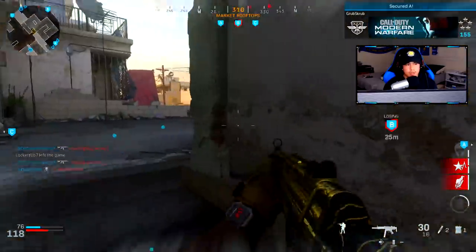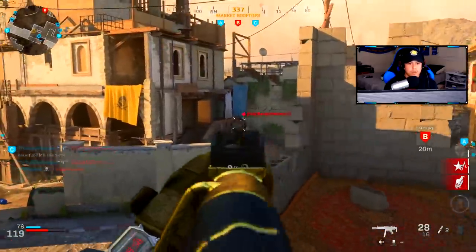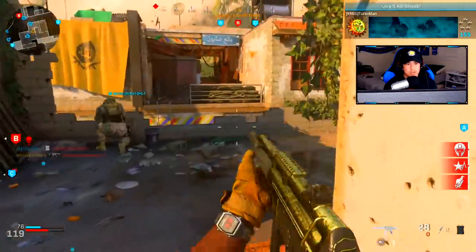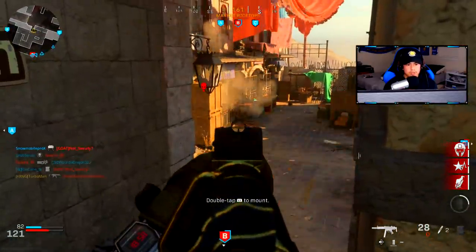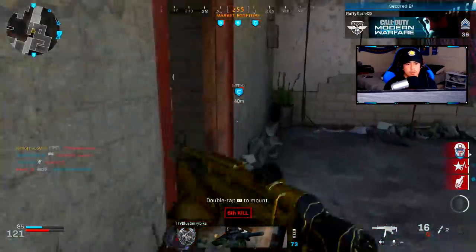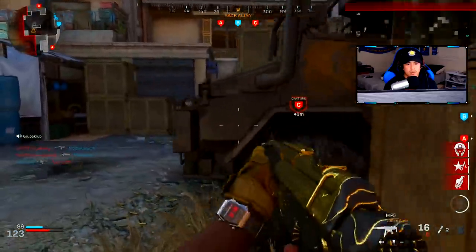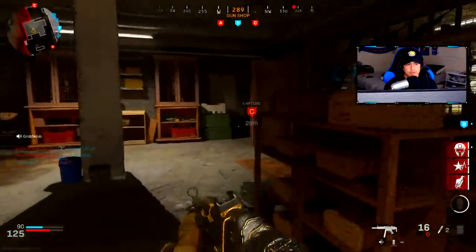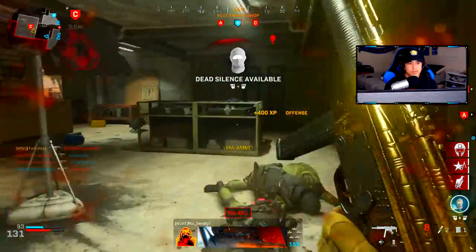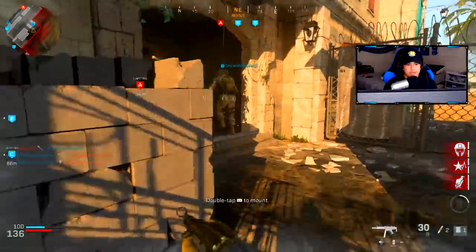I'm going up. Looks like they're trying to capture B. Let me throw this C4. Unfortunately, they got B. Let me watch our back here — could be spawning in. I'm actually low on ammo. I'll take this P90 ammo but I'm going to stick to my MP5. Pre-aiming. Got him. Put on my dead silence. I'm going to avoid the middle and stick to the outskirts here.